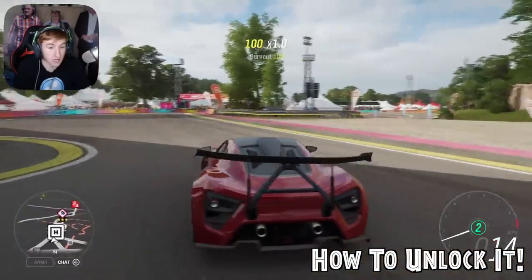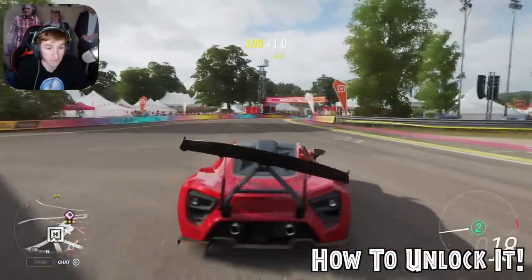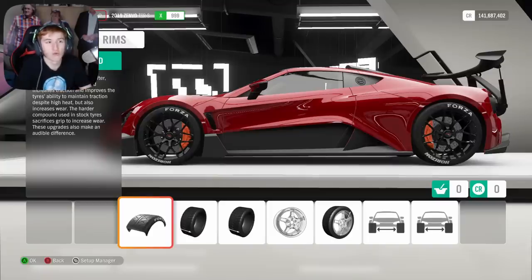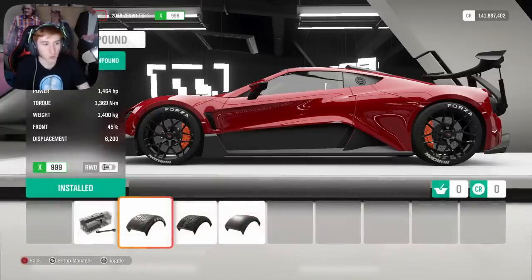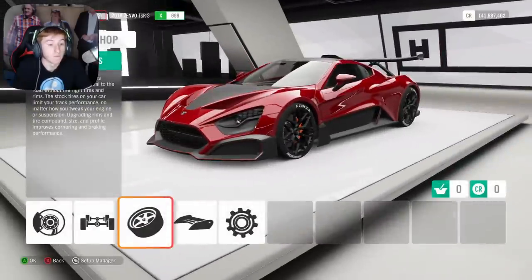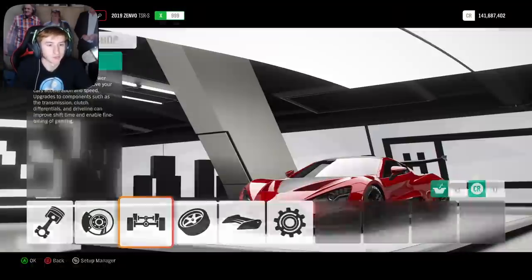One of the first things you've probably noticed is the wing on this thing moves about like crazy. I already have the car maxed out and it has 1464 horsepower, as you can see down below, and it weighs 1400 kilograms — so it's got over a thousand brake horsepower per tonne. It's pretty mental.